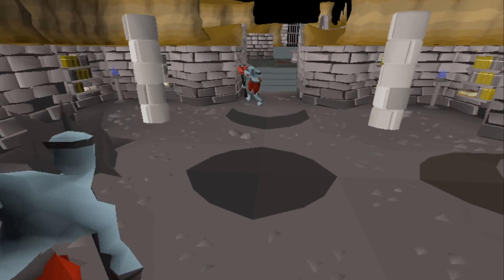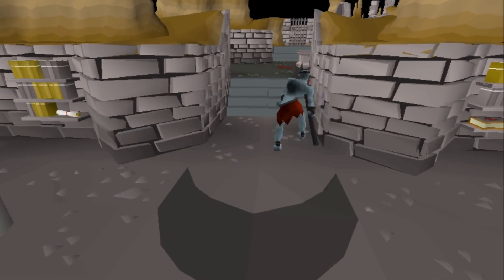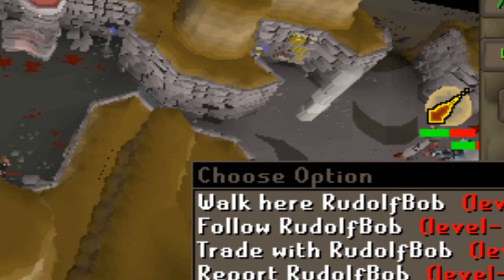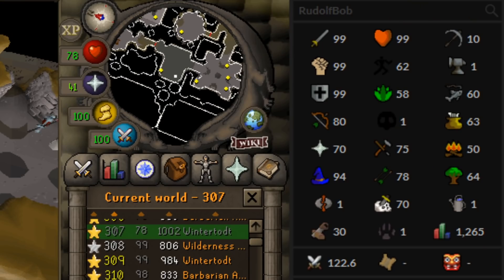They're killing undead druids in the Forthos dungeon. The instant any player logs in on their mini-map, they teleport out. That makes it incredibly hard for players to report them, and it's probably why they've been able to operate for so long. I wasn't kidding when I said they're all maxed combat.